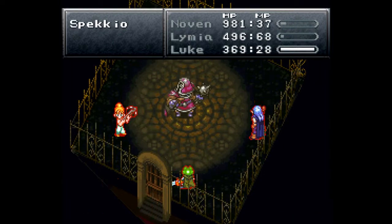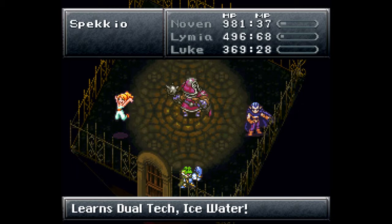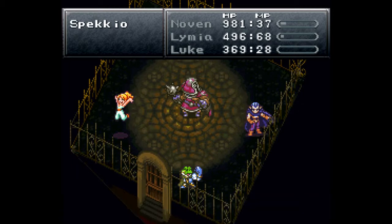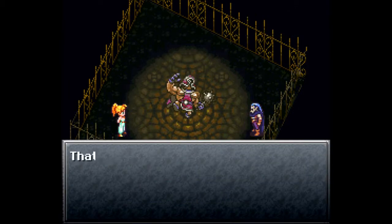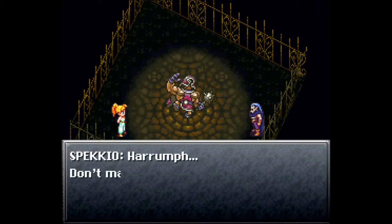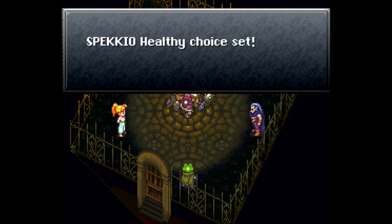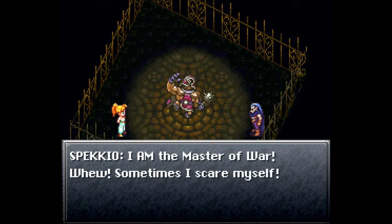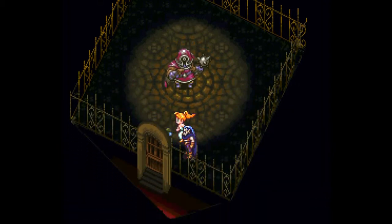I've definitely wanted to get him done this time through, and we have done it! We learn the dual tech Ice Water — that's the Glacier dual tech — and Double Cure. Sometimes you have to beat him in order to learn the dual techs. 'Grrr, that was most embarrassing. Don't make a habit of this.' And we get Spekkio's Healthy Choice set, one Magic Tab, and five Full Ethers. 'I am the master of war — sometimes I scare myself.' And we've done it!